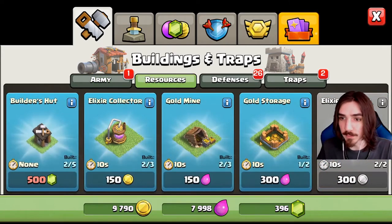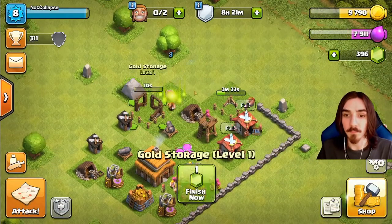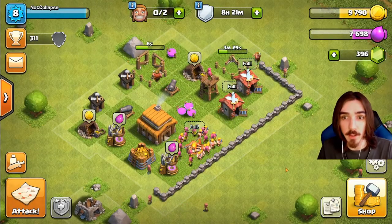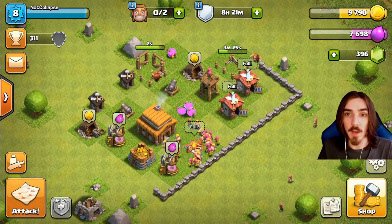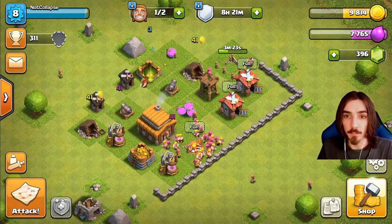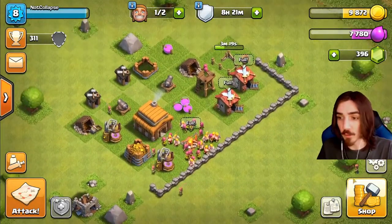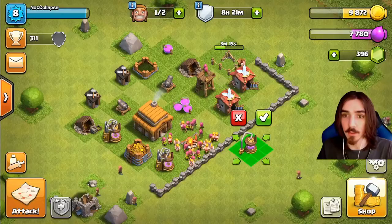We also get new collectors - a new goldmine. We're gonna have to focus on getting our storages upgraded because we need to be able to hold more loot. We'll probably start out by upgrading our newer storages and newer things first. So here we go - we got another elixir collector.